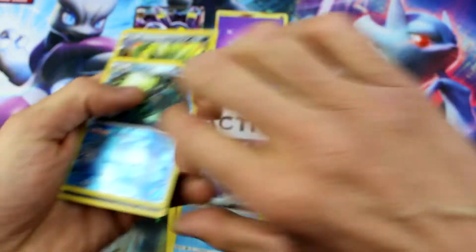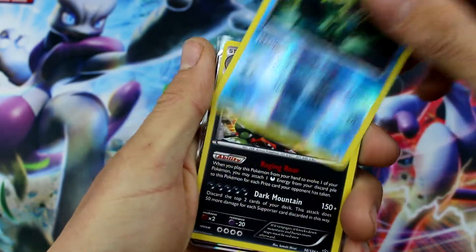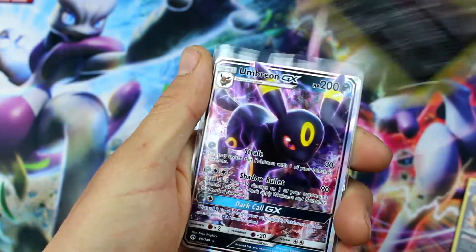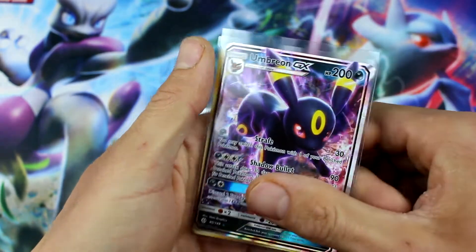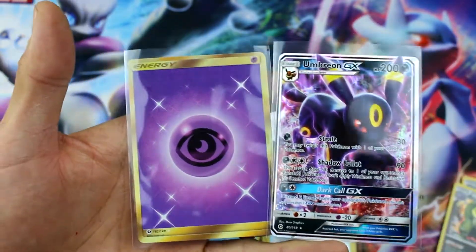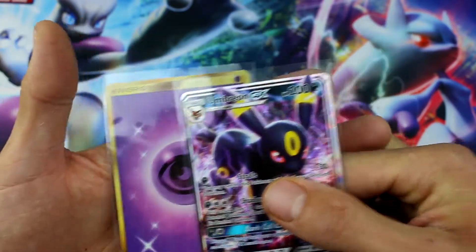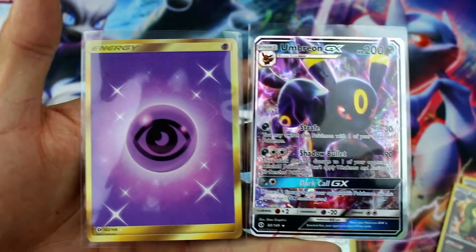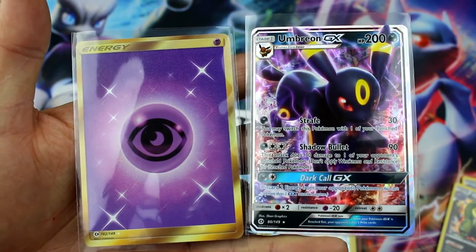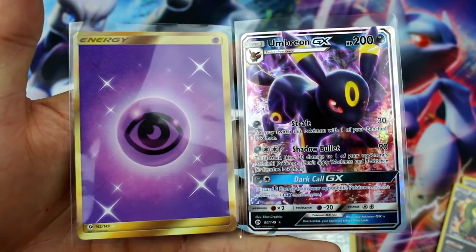Great Ball reverse holo and Prime Cup Arena — regular rare, so we didn't get anything there. Let's do a recap: out of nine packs we got an Omastar reverse holo rare, two Tyranitar holo rares, an Umbreon GX, and a secret rare psychic energy — the only secret rare that Ryan and I don't have. I can't believe we just pulled that one! He's gonna be so excited. Thank you guys so much for watching — please hit subscribe if you haven't already, give us a thumbs up, share our videos, and we'll see you next time. You rock!